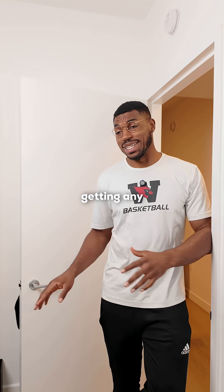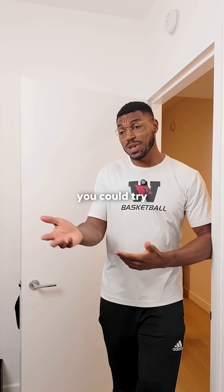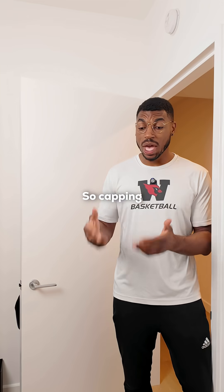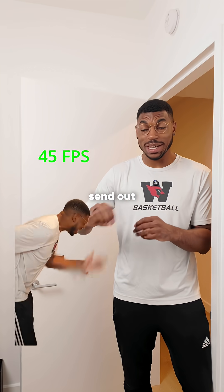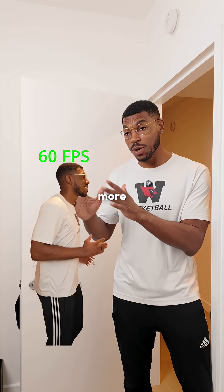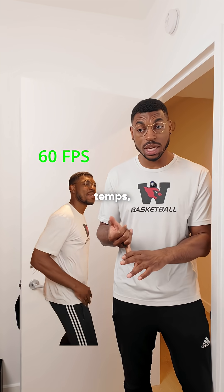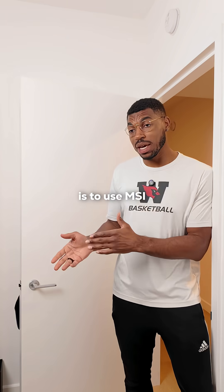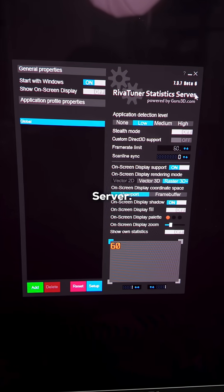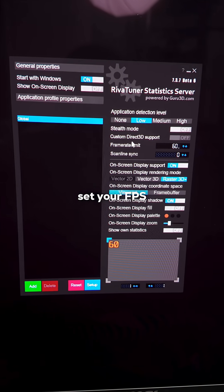Yeah, I feel you — things are not getting any cheaper. But one thing you could try is capping your FPS when you're gaming. Capping your FPS will decrease the workload for your PC, so instead of it trying to send out frames as quickly as possible, it'll instead send them out more consistently, which could lower your temps, make it more quiet, and have less stuttering. The best way is to use MSI Afterburner and Riva Statistics Tuner — you can go into the settings and set your FPS there.